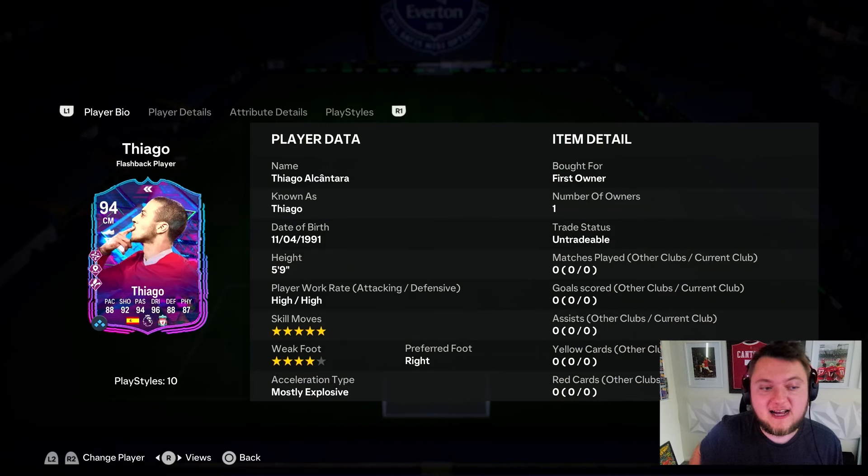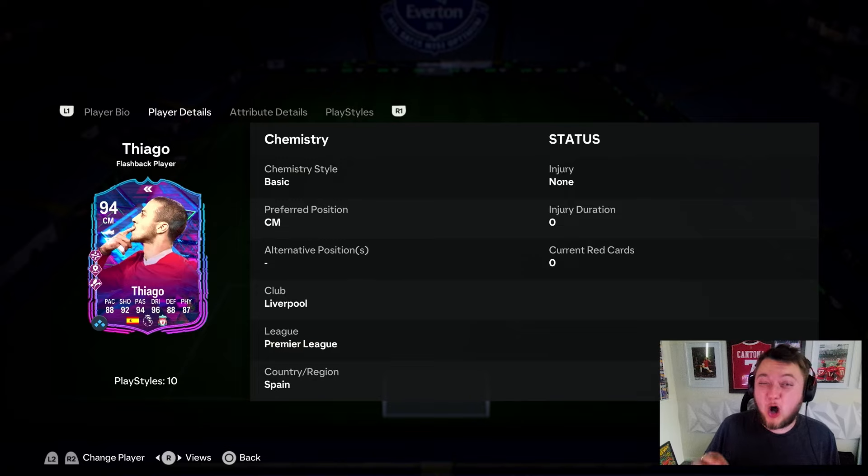Here we go with Thiago's Flashback 94-rated card. First of all, 5-star skill moves — always very, very nice to see. They could have given him a 5-star weak foot as well in my opinion, but still it looks like a very tasty card. He's 5'9 with high/high work rates and mostly Explosive as the accelerate type. He can only play centre mid, but being Liverpool, Premier League and Spain, his links are very, very good.